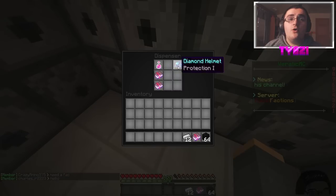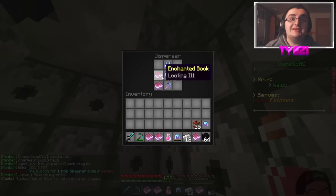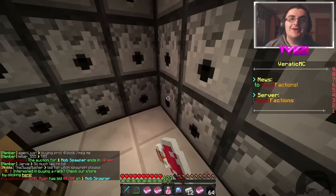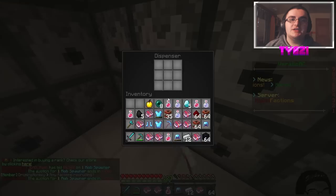Let's see what we got here. More obsidian. An Efficiency 5 book. More obsidian. Not bad. More TNT. Really good books again. This is insane. I don't know where people are getting these awesome books. More TNT again? Oh my god, this is insanity. So much stuff. This is crazy.